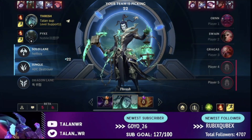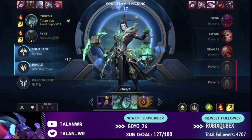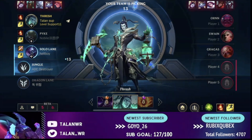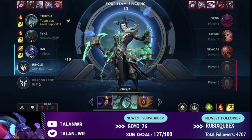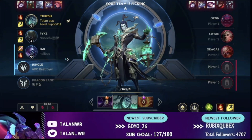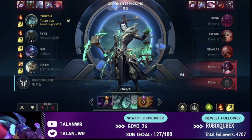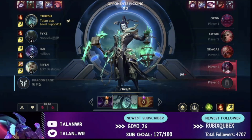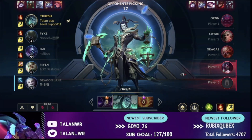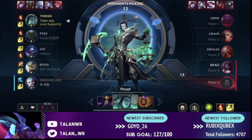We see the enemy pick Swain and Gragas, so now they have Ornn, Swain, and Gragas — they're extremely tanky. We have Thresh and Pyke, and neither deals much damage to frontlines, so we really need teammates who can melt through their front lines as well as a good mix of AP and AD so they can't itemize against us. We get a Jax, who is not great at dealing with frontline, and a Riven — again not great against frontlines. Additionally we're mostly AD, so they're going to stack armor and it'll be very hard to ever kill them.